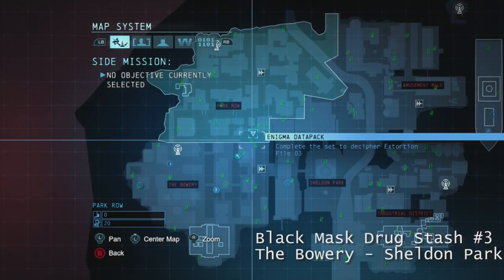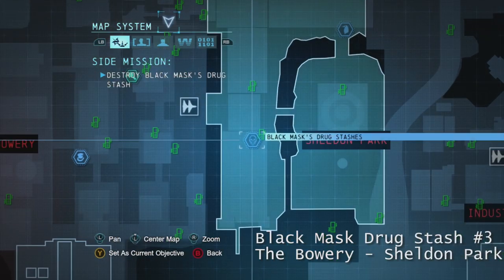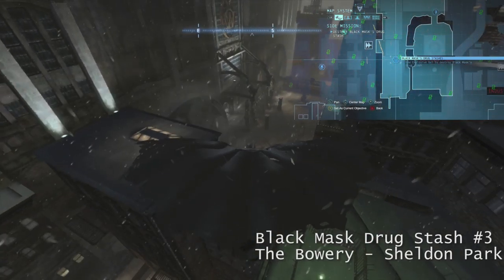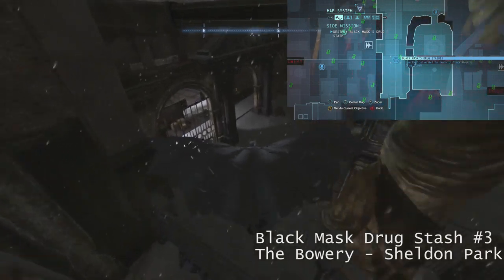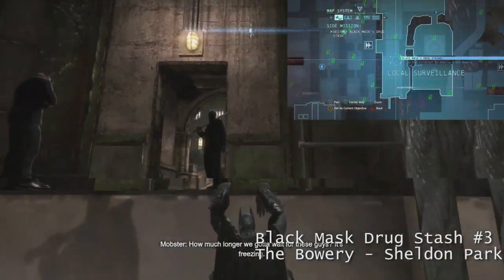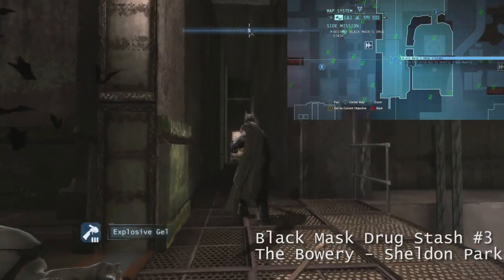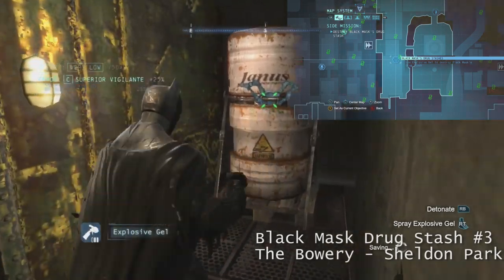Next is Black Mask Drug Stash Number 3 — it's a little confusing where it is. It's between the Bowery and Sheldon Park, like in a connecting area. An easy way to get to it is to go on top of the Ace Chemical building again, but you're going to be on the other side and you'll see the Gotham City Light and Power building. Glide down and there's going to be a gate right here. Go through this doorway — there are two Black Mask men right there. You can grapple up, do a ledge takedown, or just fight them. It's going to be down this long hallway. Spray some Explosive Gel on Black Mask Drug Stash Number 3 and detonate.